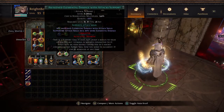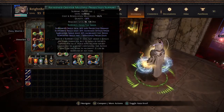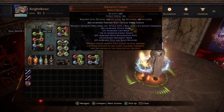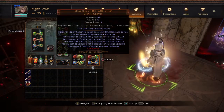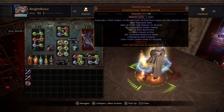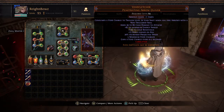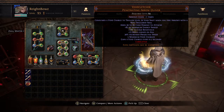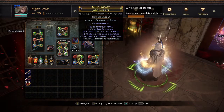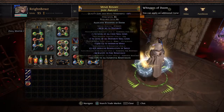I'm using Elemental Damage with Attacks, Bloodthirst, Trinity, and GMP for more attack speed, projectile damage, and extra projectiles for clear since I am a Raider. I haven't changed the quiver yet. If I did change to a quiver, I'd probably go a rare quiver with resistances and a bit of damage on the top end. My amulet is just a random one I crafted a couple of leagues ago before Harvest was even a thing.